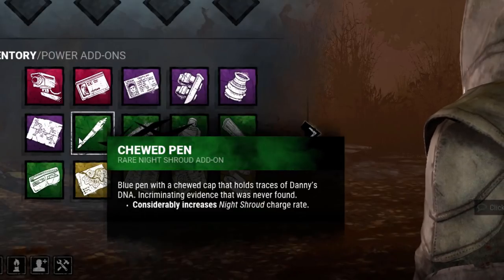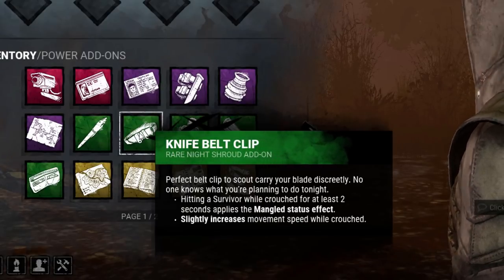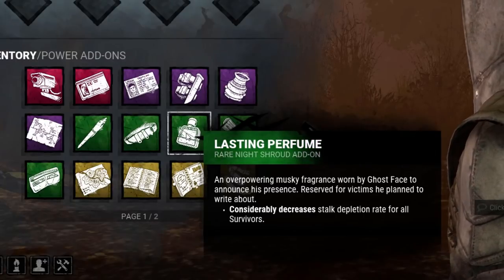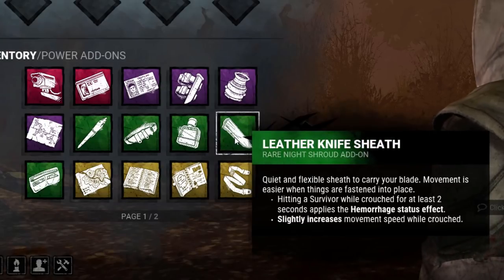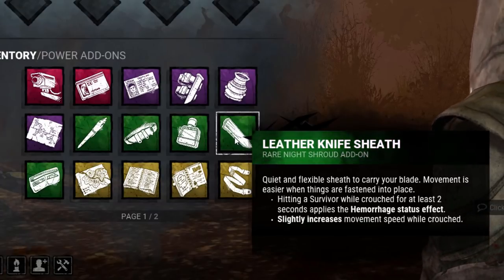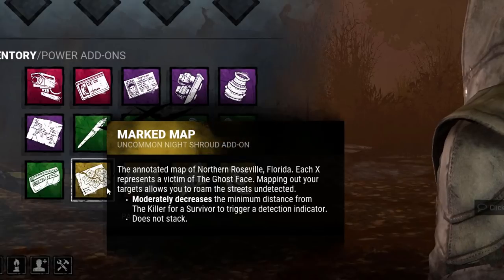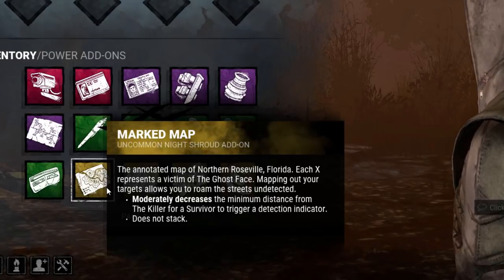Chewed Pen: considerably increases Night Shroud charge rate. Knife Belt Clip: hitting a survivor while crouched for at least 2 seconds applies the mangled status effect, and slightly increases movement speed while crouched. Lasting Perfume: considerably decreases stalk depletion rate for all survivors. Leather Knife Sheath: hitting a survivor while crouched for at least 2 seconds applies the hemorrhage status effect, and slightly increases movement speed while crouched. Olsen's Wallet: considerably increases movement speed while stalking. Marked Map: moderately decreases the minimum distance from the killer for a survivor to trigger a detection indicator. Does not stack.